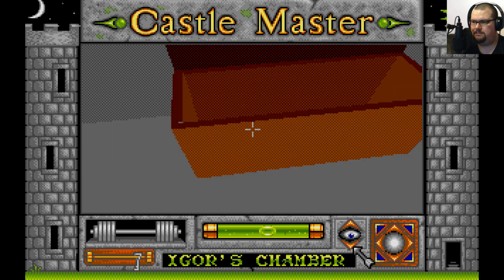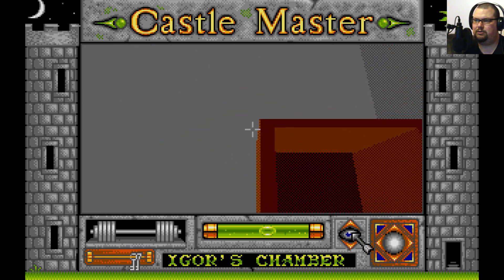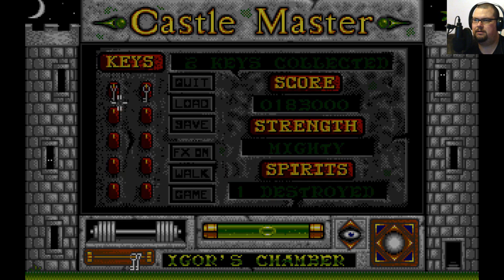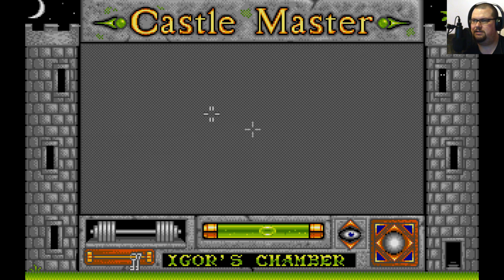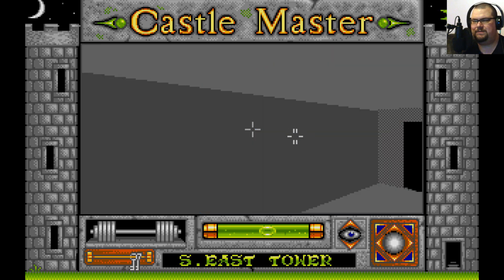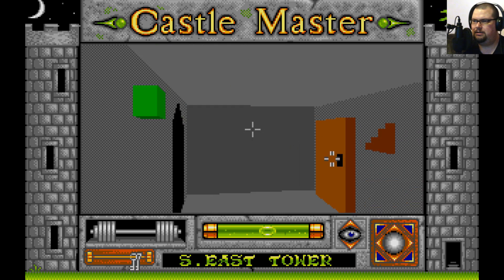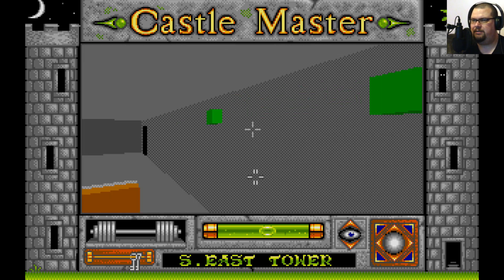What's in the chest? There's a key and some stuff — treasure! That presumably adds to our score. Now we have the unmarked key, which will presumably go to an unmarked door. There's a door to the stairwell, but we need the right key, which we don't have at the moment.